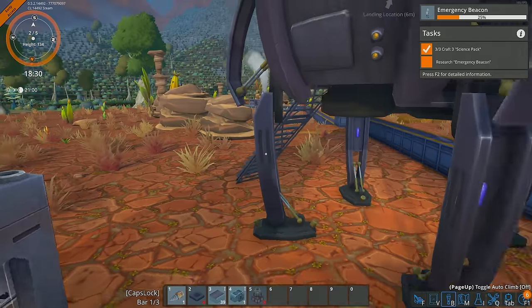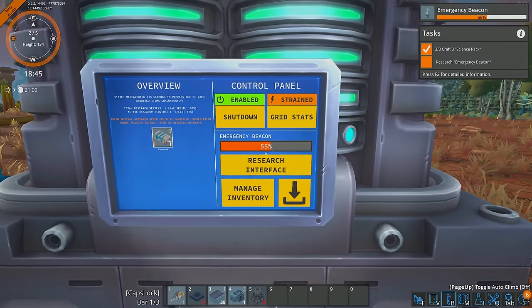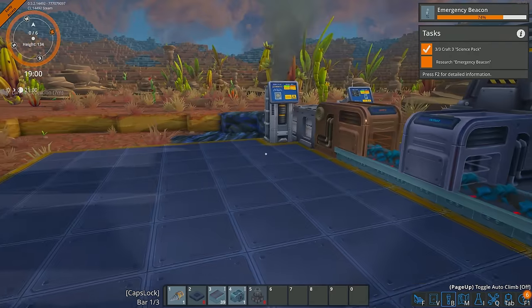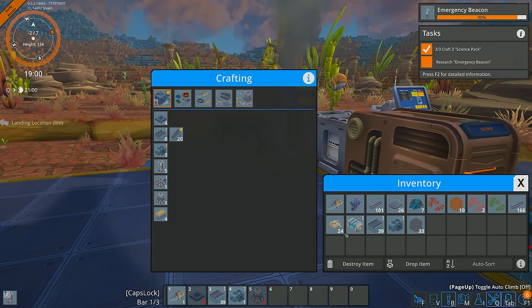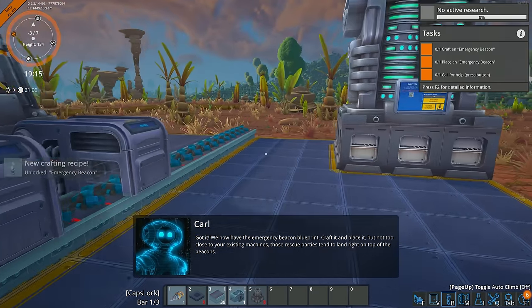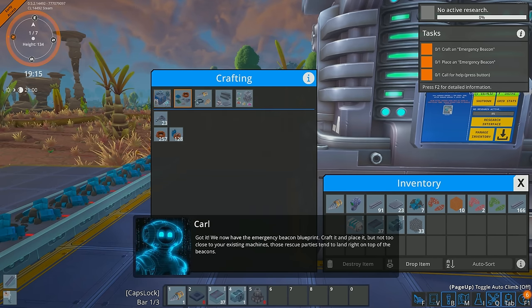Let's go over here and grab some more plates. Once this gets done, we can research this beacon. We can see the power grid is strained right now — maybe I should double the power. Let's build one of these. I've got a few biomass, but I'll need to collect some more. Once that's built, I can put you down, make a second one. We now have the emergency beacon blueprint — craft it and place it. Not too close to your existing machines, as rescue parties tend to land right on top of the beacons.